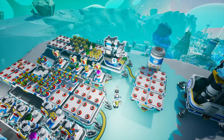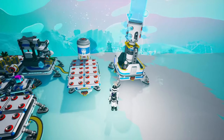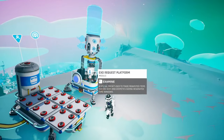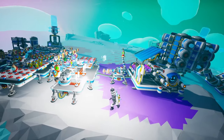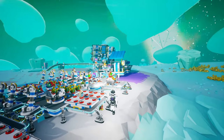Here we are crafting om nuggets and then burritos, and that brings us to the very end where we are storing our burritos and then using the extra request platform to send them. I know it maybe sounds complicated but I assure you it's not. Once you've built it everything becomes so much easier and the event will be completed in a matter of hours.